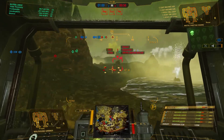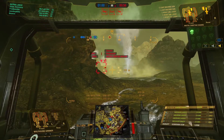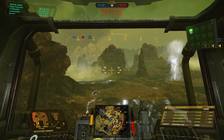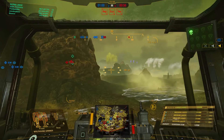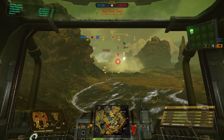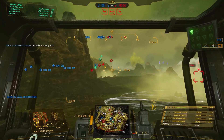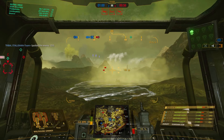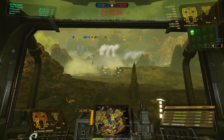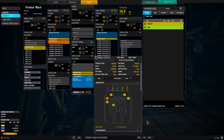Your stock loadout on the Wolfhound Grinner is a single ER large laser in the right arm, four medium lasers spread across the left, right, and center torsos, and ECM, but it only has a top speed of 97 kph, which is still fairly respectable. Another thing to pay attention to on this particular chassis — and why I like Wolfhounds so much — is it comes with 238 armor plates. To put that in perspective, that puts it equal in stock armor plates to a Panther, and it's actually ahead of the Urban Mech.